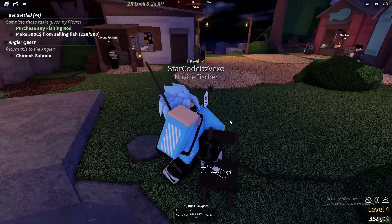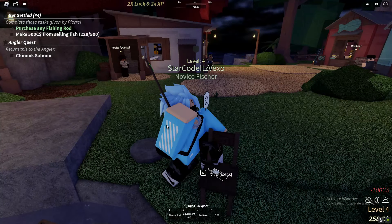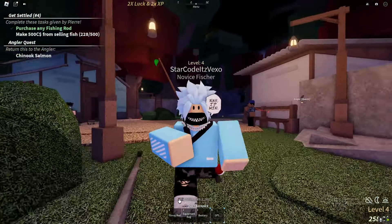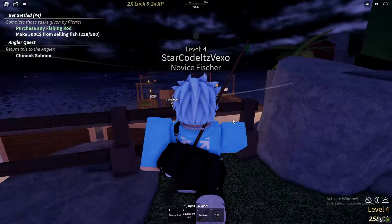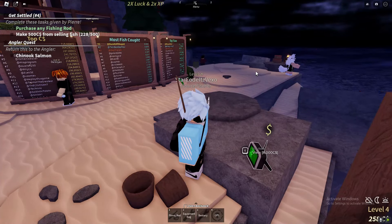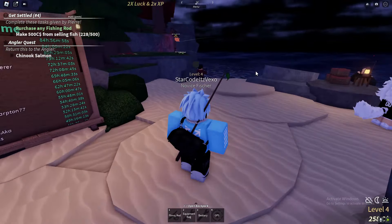You can also buy a GPS here for $100 — pretty cheap. It's in a pretty secret location, and if you've got friends you can share your coordinates shown at the bottom of the screen. You can also buy a fish radar for $8,000. There are loads of items in this game.